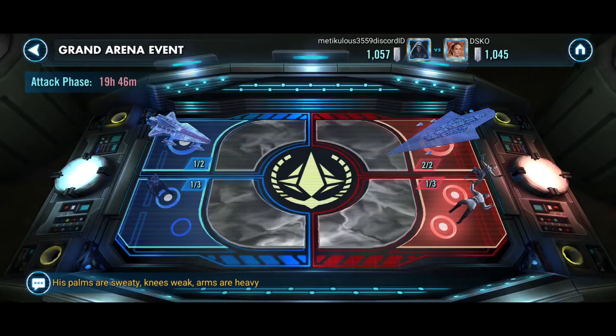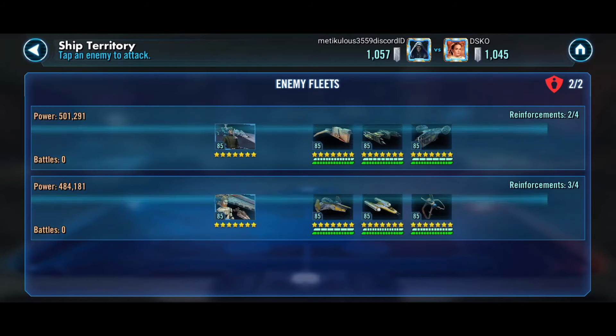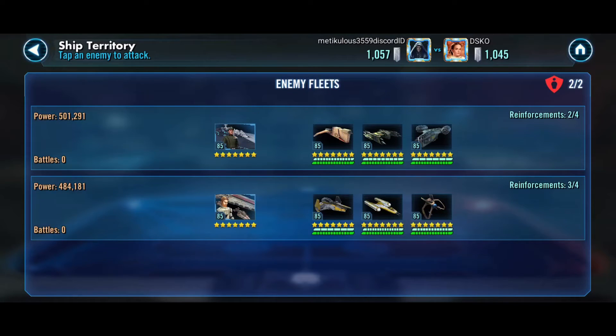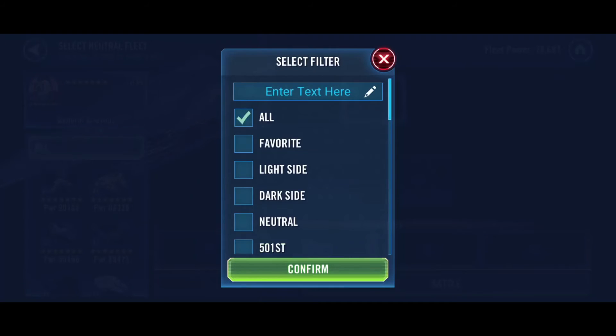Let's move over to ships. I can definitely take out the Negotiator with my Malevolence — that would be the sure play. Yeah, we're going to play it safe — let's go Malevolence here.